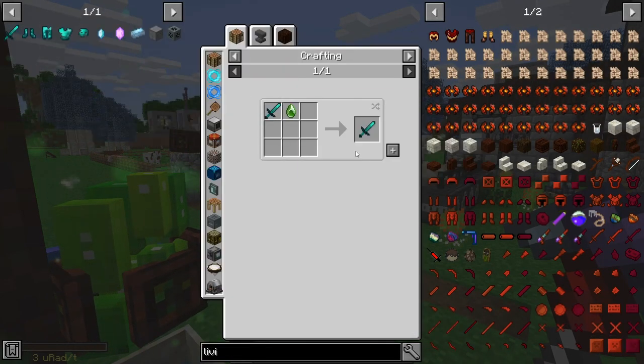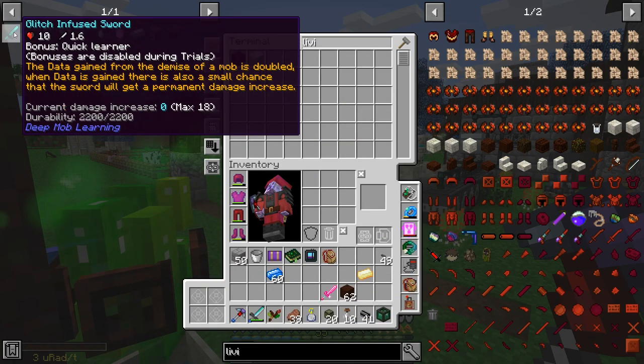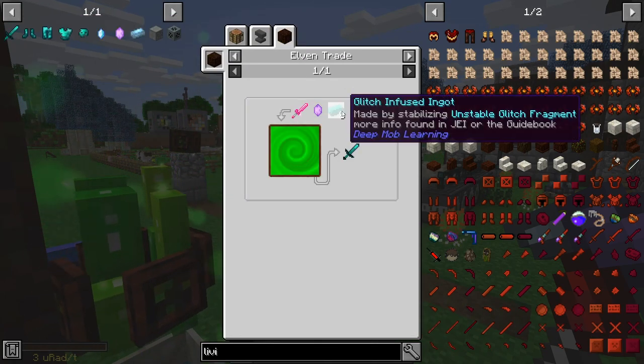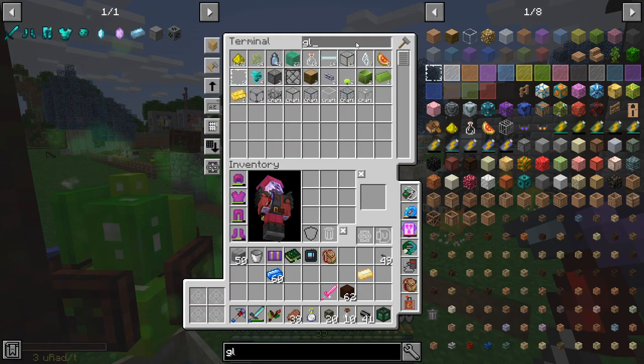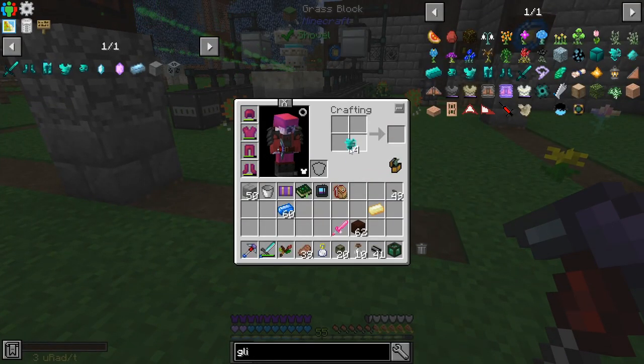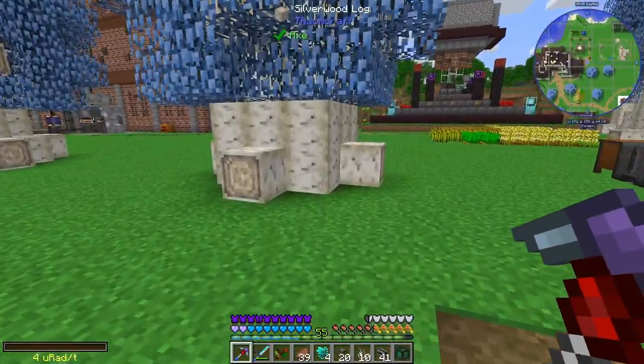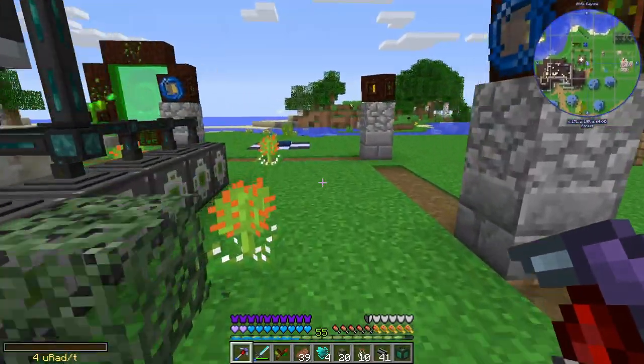And then we can craft this. Nice. And it's in the portal - eight glitch ingots that I haven't done. So we get these glitch hearts and we right-click them on - actually I think it's obsidian. I think it's obsidian. Oh it is! Nice.